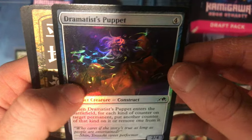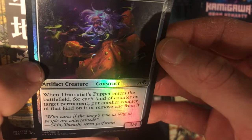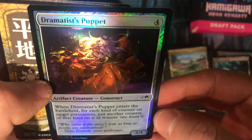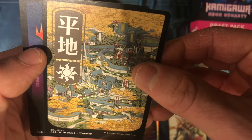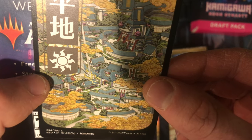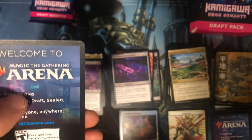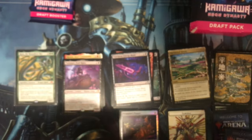Oh, I got a foil — Dramatist's Puppet, common card but foil nonetheless. I like it. And I got a land — looks like a township of some sort in the art, nice. And an ad — oh joy, just what I wanted to see. Moving on.